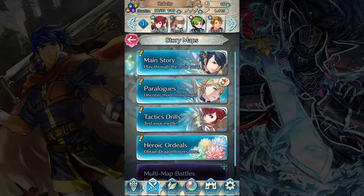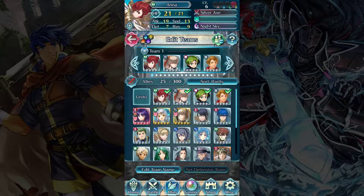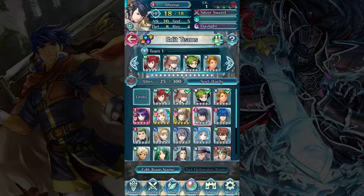Now that we have the prologue finished, we now have a lot more options here on the story menu. But real quick, there's something else we need to go look at, and that is back over to the Allies menu. Take a look at Edit Teams. We now have access to Alphonse as a hero, and Sharena. These are the other two main characters in the game, in addition to Anna. There is no way to obtain additional copies of Anna, Alphonse, or Sharena. They are the only copies you get.